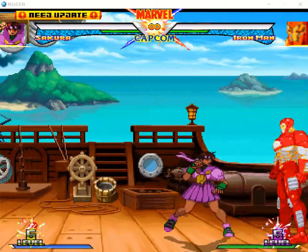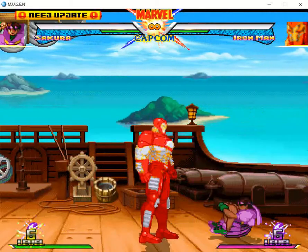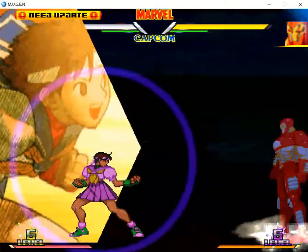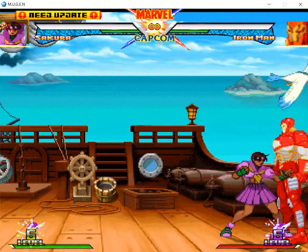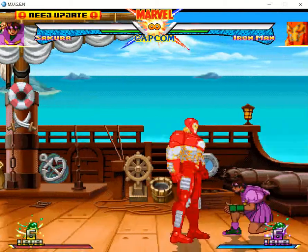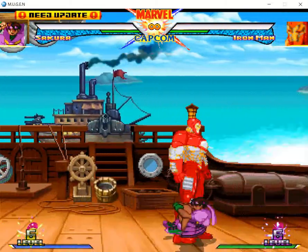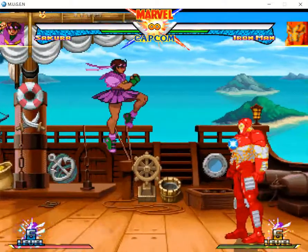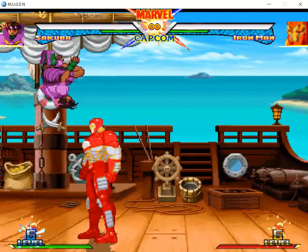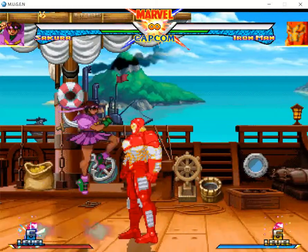I also forgot to mention she has a nice roll that's kind of trolly — only available in dark mode. To do her roll, it's down back with any punch; all of them vary in length and distance. There's also a weird glitch: if you blink — doing buttons one after the other right away — you can roll in the air with a glitch, but I've only done it by accident a few times in the heat of the moment.